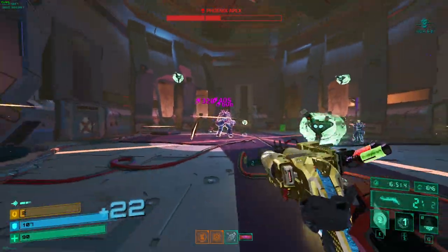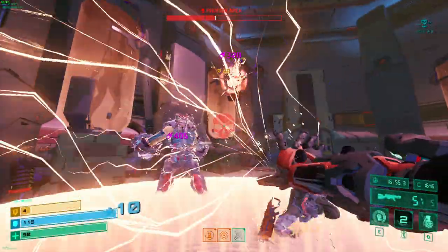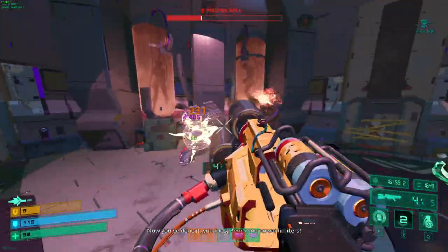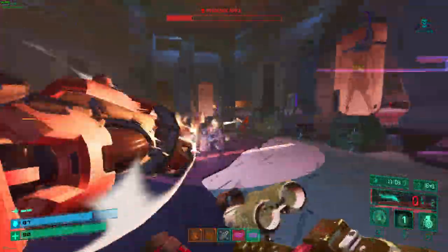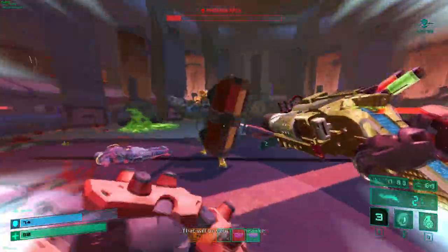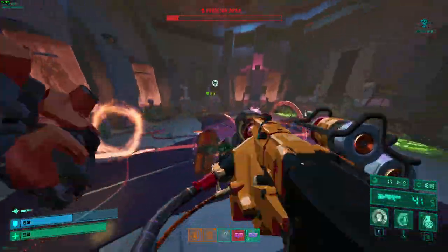I forgot to mention — shields and ammo on the ground don't last forever. Resources on the ground last around 10 to 15 seconds or so — I'll need to time that more precisely — but they don't last forever, so I don't really recommend leaving them.